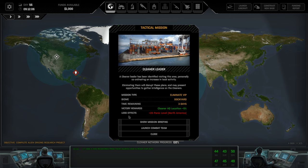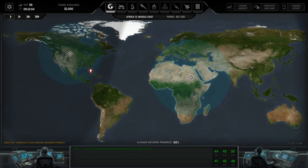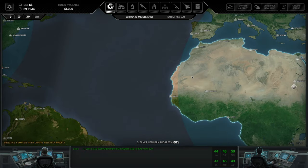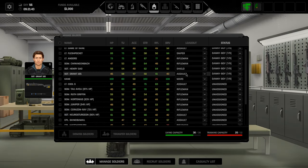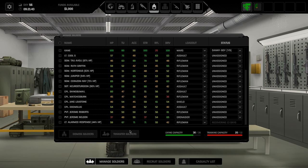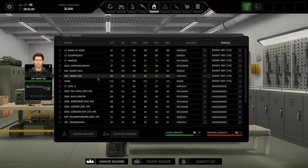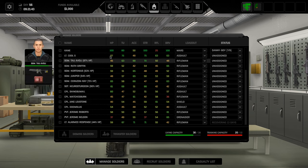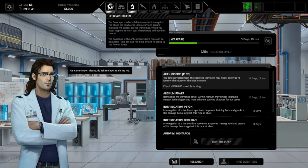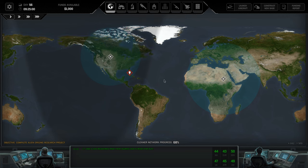We've got the cleaner leader mission back — they've obviously brought a new leader into Florida, right outside Miami. For next time I'll be getting a team ready for this. We're very close to end of month, which will give us a much-needed cash injection but will also start the war progressing into more UFOs. Phase one, months one and two, is a lot quieter on UFOs. I should be able to get a pretty decent team together, hopefully capture the leader this time, and get ready for month two. Thank you for watching and I'll catch you in the next video.